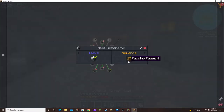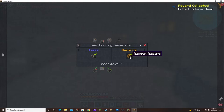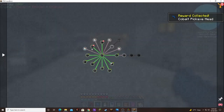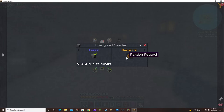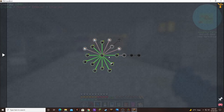Heat generator gives us an imperium hammerhead. Gas burning generator gives us a cobalt pickaxe head. Biogenerator gives us a cobalt pickaxe head. The osmium compressor gives us a mob imprisonment tool — nice. It's a gas tier. And the energized smelter gave us a tier two storage module. Not as good as a tier three or tier four, but it's better than a tier one.